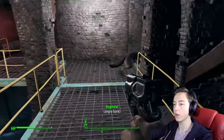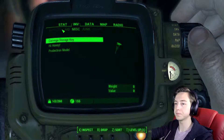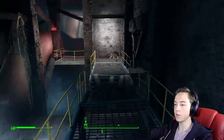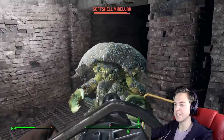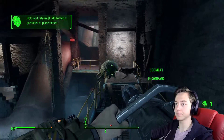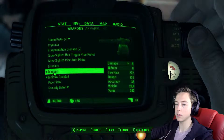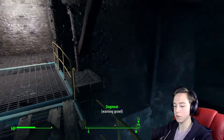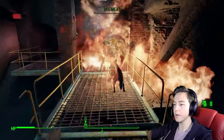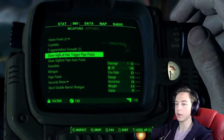Oh shit. I think we're gonna need something a little bit better than a pistol. What do we have? Do we have any ammo for this? Eleven rounds. That's it. Done. Molotov cocktail time. Kids! Dog mate! No! Okay, okay, okay, okay. Goodness gracious me. Hopefully I have the ammo. Yes.